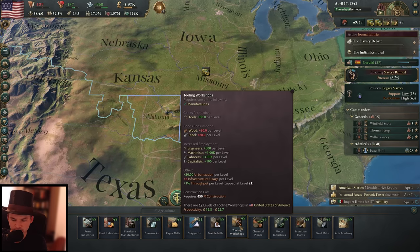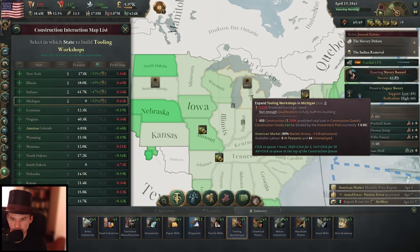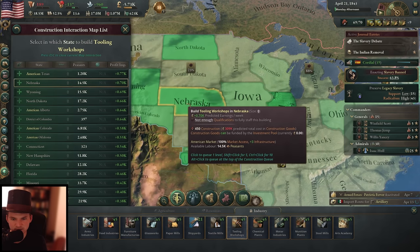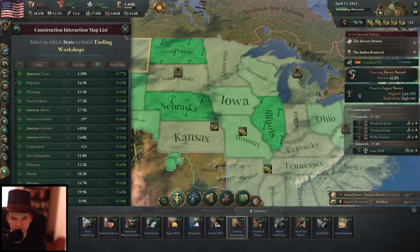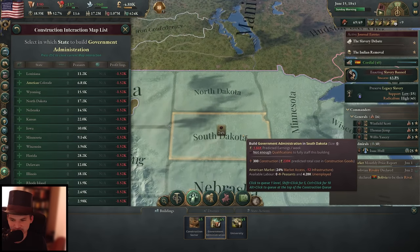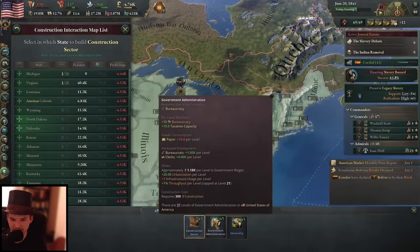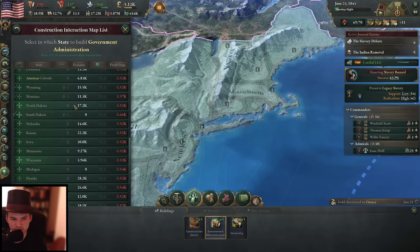We also have more steel again, and some more wood so I can continue with that. However we're already lacking infrastructure up here — one more in Illinois. Let's check the profit implications. Nebraska — let's have a tools production here, and in Wyoming. North Dakota has three infrastructure — I'll take it. Let's also have some government administrations out here in the wilderness. South Dakota should definitely get a bureaucracy boost, and also in Montana I can go with the next one. Wyoming will also get its government administration now, making three more — since we don't really have them in many sectors yet and we want to push it to more states.